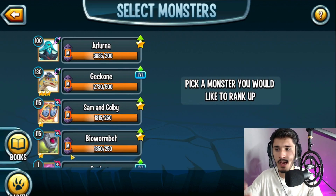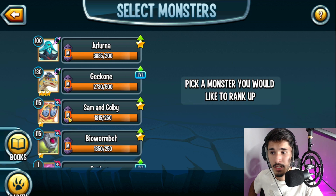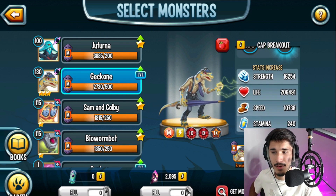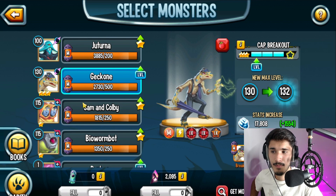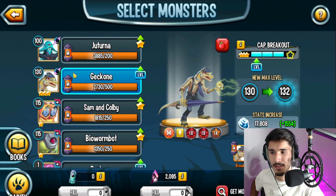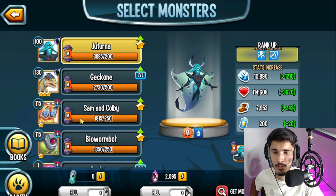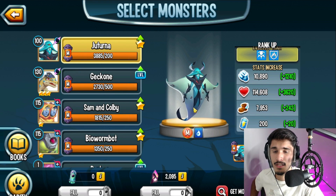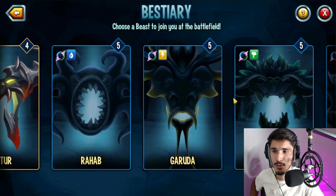By the way, Getcon — I had him at 120, if not 123, when the bounty hunt started, and I was able to get it to rank 3 thanks to bounty hunt, which actually helped out. I don't really need to max him out right now — I can take my time with Getcon since 130 is fine. This other monster, on the other hand, I do need to rank up and might spend most of my coins on.